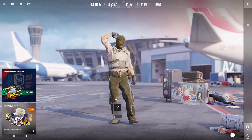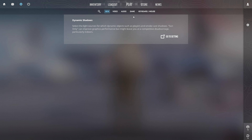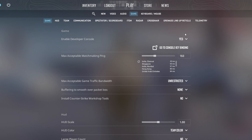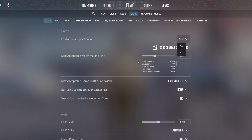First things first, you'll need to enable the developer mode console. Start up CS2 on your computer, then click on the gear icon located at the top left corner to access the settings. After that, switch over to the game tab. At the top, you'll see the option to enable developer console. Simply click the box next to it and select yes. The console is now enabled for you.